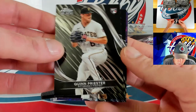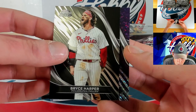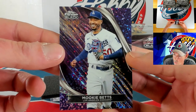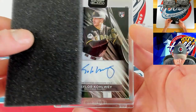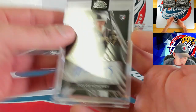Quinn Priester, up next Bryce Harper — first time we've seen Bryce in this break. Our purple mini diamond is going to Mookie Betts on the purple mini diamond — 100 of 150 for Mookie. Our ink number three for Taylor Colwell — base auto for Taylor.